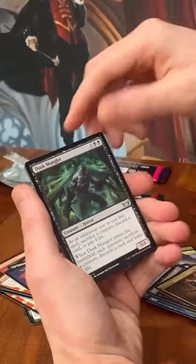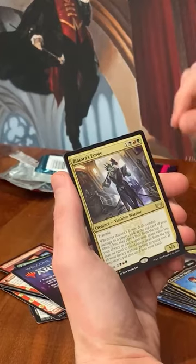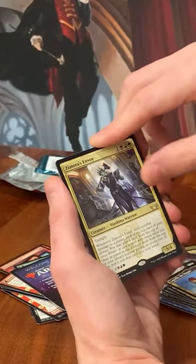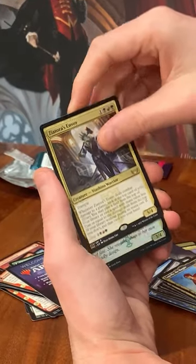Forge Boss, we have Dusk Mangler. Then we get Shattered Seraph with Langara, Magpie, and Zyatora's Envoy. I'm hoping I can at least get one of the Triomes — or I guess they're not called Triomes in this set.